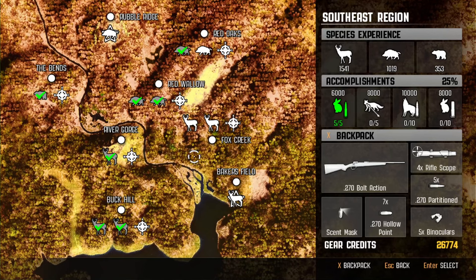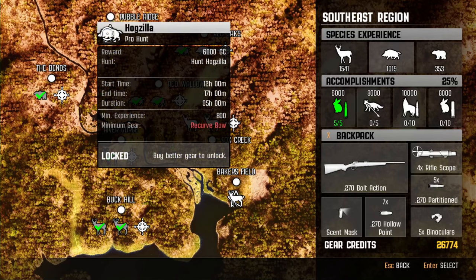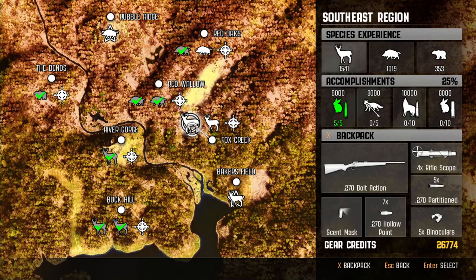I've got a plan for this video. We're going to switch it up and go recurve bow. We've been doing a lot of 270 - all the episodes have been this 270. But here's this mission: if we can complete this one, it's hunt two white-tailed deer with a bow. Recurve, 450 grain broadhead. And then we can do a pro hunt up here - Hogzilla Pro Hunt - 6,000 big ones, just needs a recurve bow. So that's the goal. If I can accomplish this, we'll try to do that. We'll just see how the episode goes.